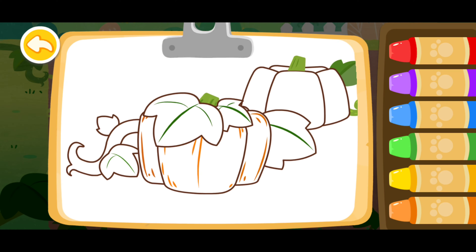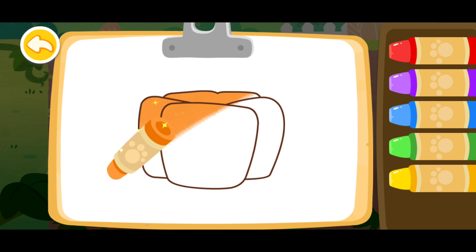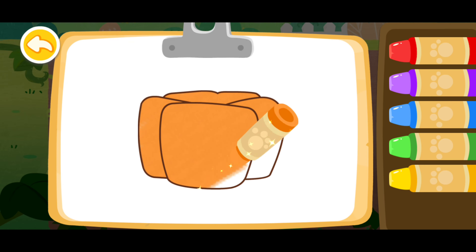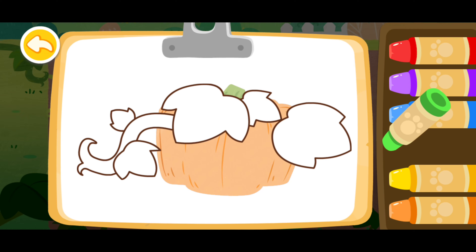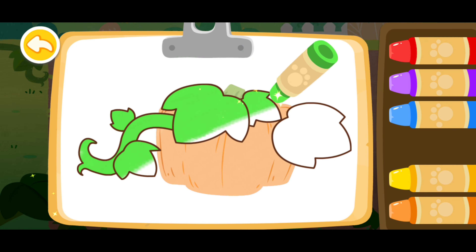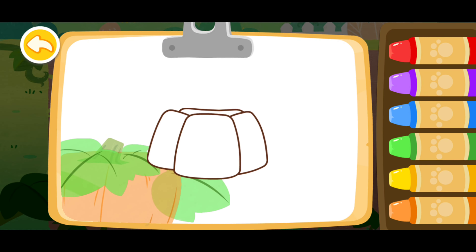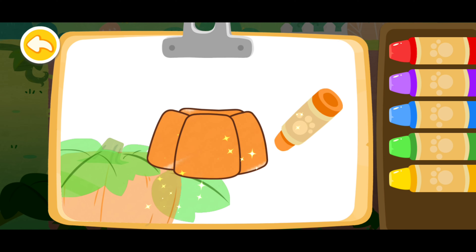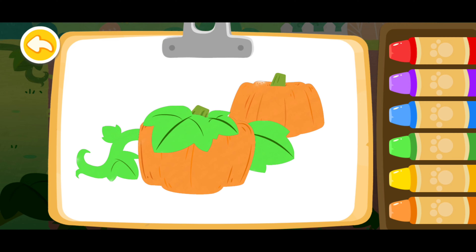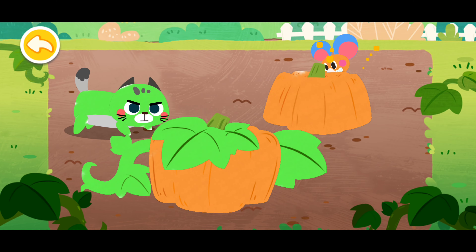Then color two pumpkins. Pink. Green. And color two pumpkins. Wow, you've finished all the drawings! Do you know where the mouse is hiding?